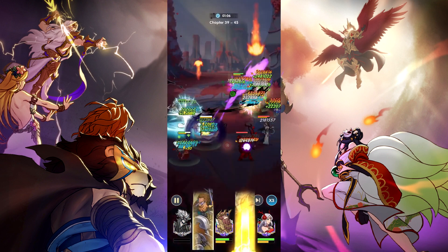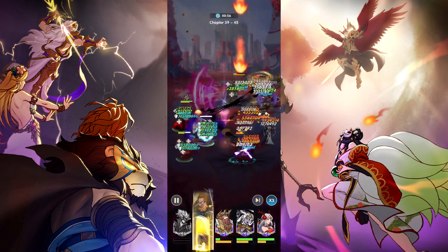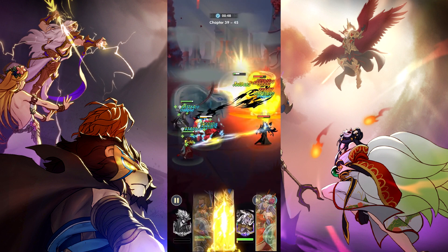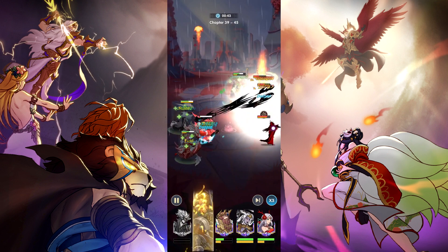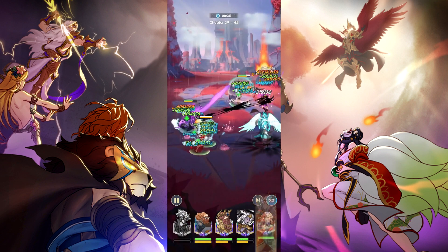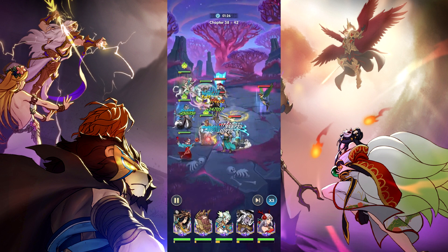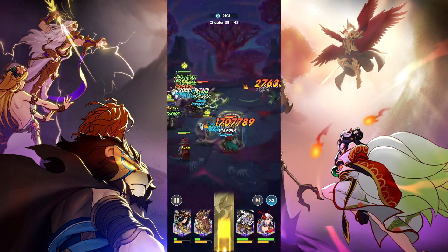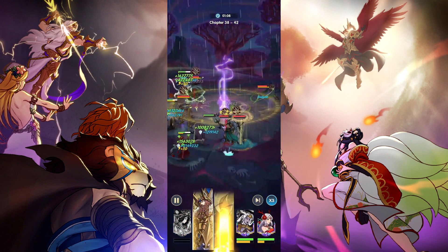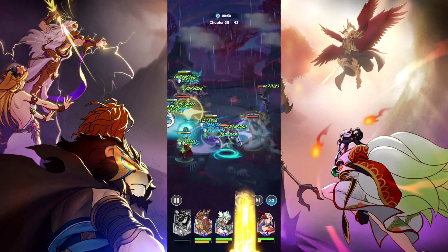For example: you have 20 units, and your highest level units are level 5, level 4, level 3, level 2, and level 1. Every other unit you have will be level 0 because you haven't touched them. But because level 1 is the lowest of your top 5, everyone who was level 0 becomes level 1. As you level up — say you level 5 to 6, 4 to 5, 3 to 4, 2 to 3, and then level 1 to level 2 — every other unit below your top 5 will also be leveled up to level 2.